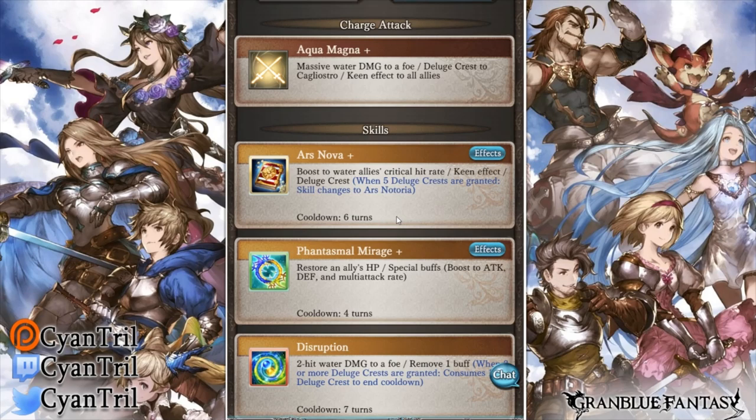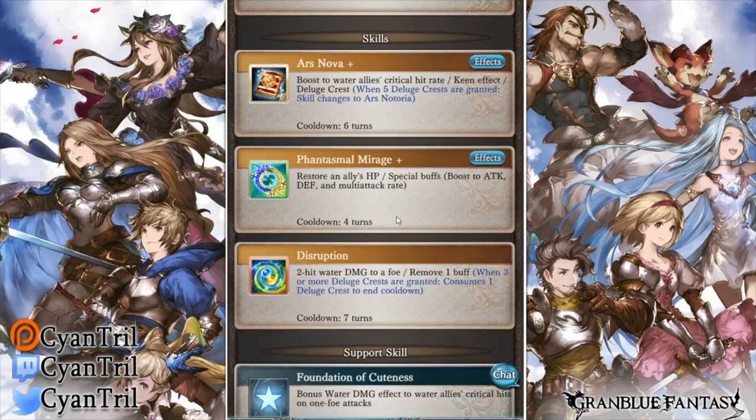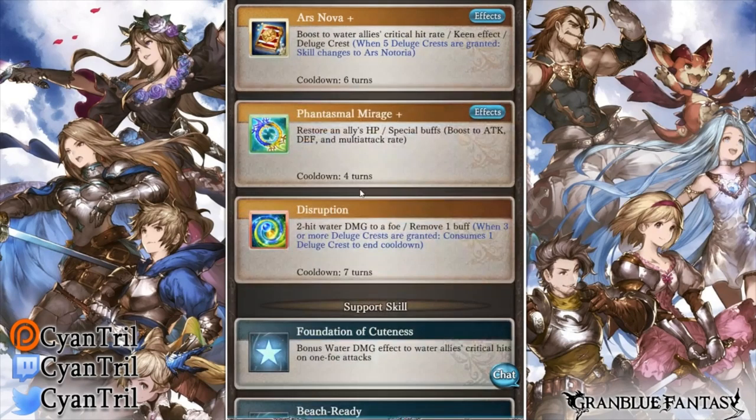If that was all, though, this character would be pretty decent, but that's not all. I'm going to ignore her skill one for now — I feel like I need to talk about skill two and three first because they're relevant. Skill two is Phatasma Marach. It restores an ally's health — a really mediocre heal at 2500. Think of the De'la Fields skill two, the Earth one. You're not using this for the heal. You're using it for the multi-attack boost: 80% double attack and 30% TA.